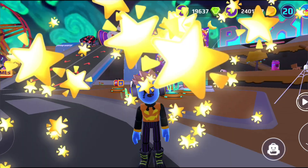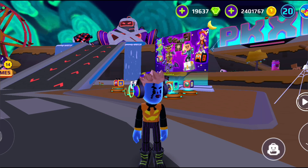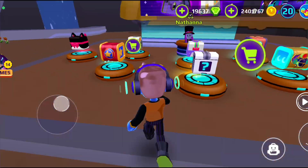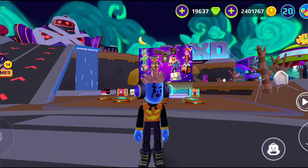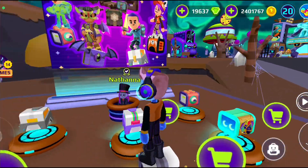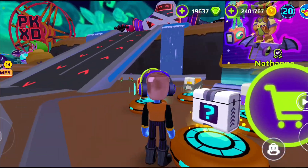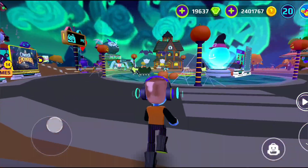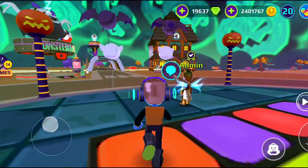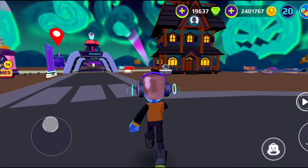Now let's get started. First of all, the boxes in this update look completely different — there will be pumpkins, which is perfect for Halloween. But it's tricky because this update has 13 pumpkins, seven of which are real and the others are fake. Anyway, let me tell you where the first secret box is.